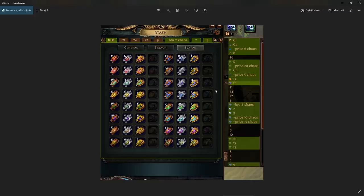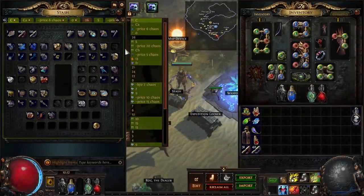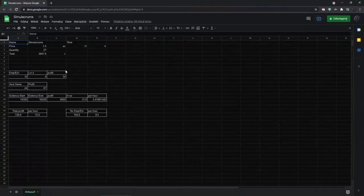Here are the Scarabs — most of them I got like 30 of each rusted and 10–20 polished, again not all from these Simulacrums but that was the state of my stash tabs. Here is the actual calculated profit: I was buying Simulacrums for 1.5 exalts, and it actually went down to 1 exalt right now, so you can make even more money with this strategy nowadays. I bought 27 of them and it took me 11 hours to complete all 27 Simulacrums.